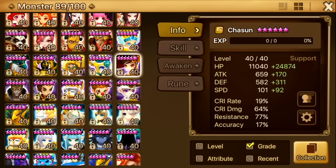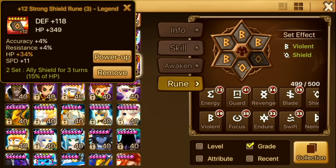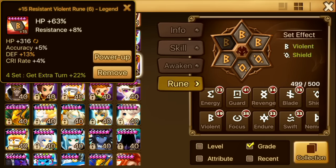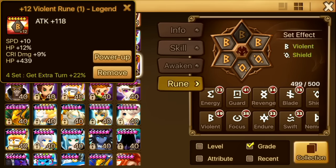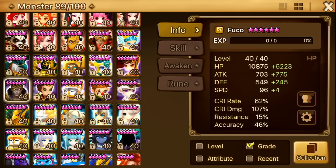Next up is Chasun. She has like 36k HP now. I still have a lot of runes to grind her up and I think I can get some better runes for her in the future. She is runed Violent Shield — speed, HP, HP. I really like her — I think she's a very good monster. I use her pretty much everywhere except fast-clear dungeons. If you have her, use her and give her skill-ups — she's a really different monster with skill-ups compared to without.